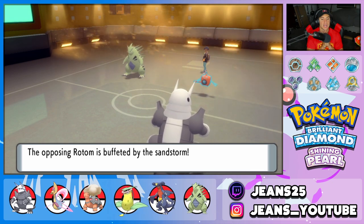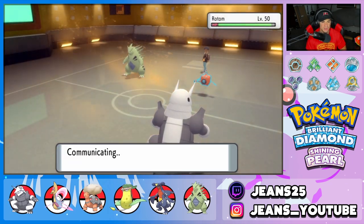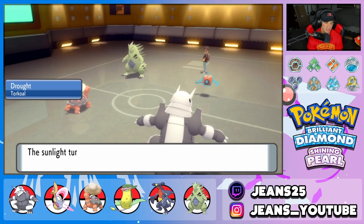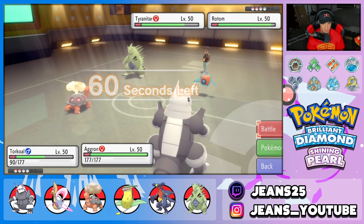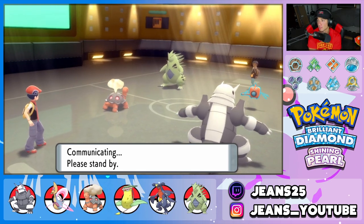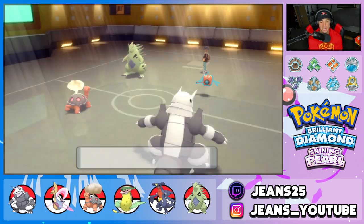Heavy Slam can do some big damage, even though T-Tar is rather heavy. I've got to go for the Heavy Slam. Torkoal might be able to circle a Hydro Pump — I'm not really sure. We've got to get a Solar Beam here. Let's go for the Heavy Slam on T-Tar and see how much damage it can do. Maybe we dodge another Hydro Pump since it's on the lower accuracy side. Great battle for battle number two — going the distance, swapping Pokemon in and out. It can really go either way right here.